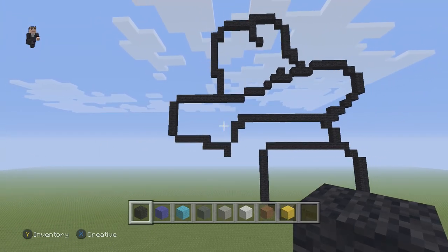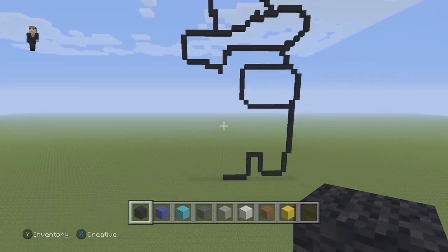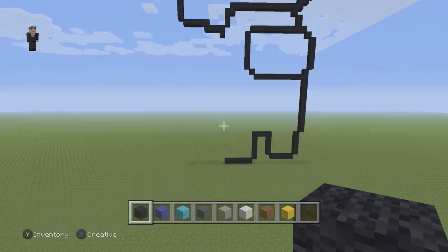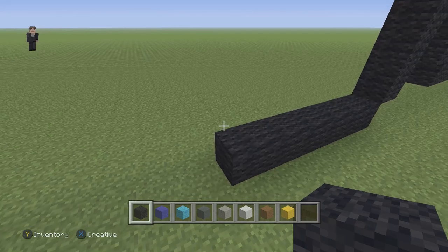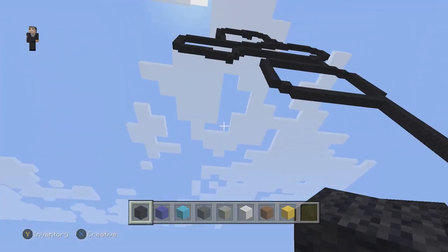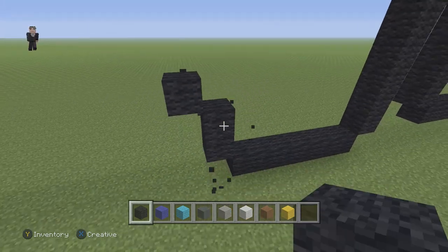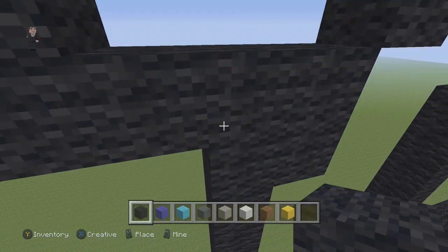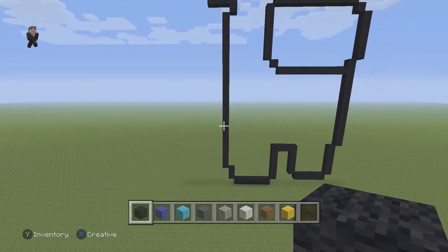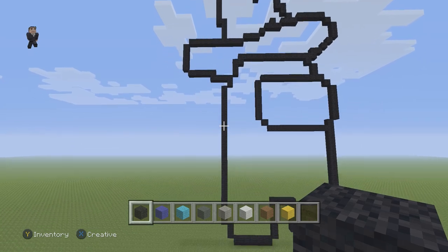Make sure you guys have this so far — pause if you need to. Now we're gonna drop back down to continue building the left side. You can already see that he's coming to life and to shape. We're gonna go back down to where we have the six black wools on this ground floor, place two black wools on the left side, and then go straight up until we touch that corner — that's going to be 23 black wools.